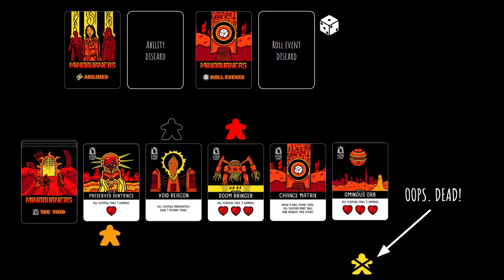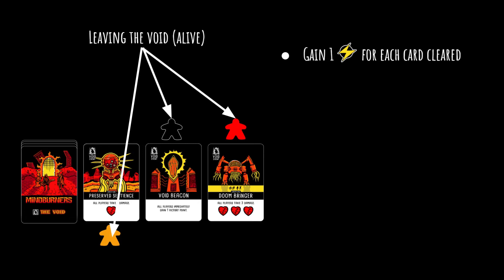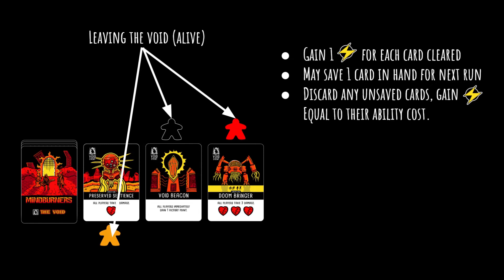Things resolve a little differently depending on whether you're still alive when you leave the void, whether you're killed, or whether you cleared the entire 10-card void. If a player exits the void while alive, they leave their token on the current void event card. Once the rest of the void run is complete, any player who chose to leave while alive gains one stored energy for every card they successfully cleared during that run, including the card their token is on. This also applies if a player is forcibly ejected while alive. If you have ability cards left in your hand, you may keep one card to carry over into the next run, but the rest must be discarded. You also gain extra stored energy equal to the ability cost of all cards you choose to discard at the end of a run, if you're still alive when you leave the void.